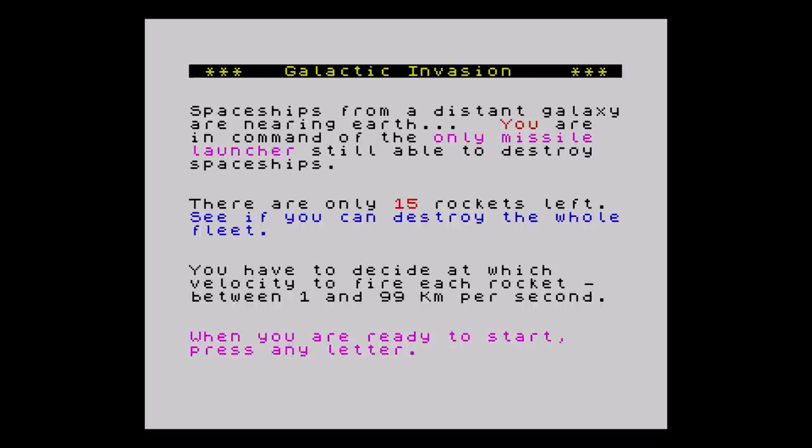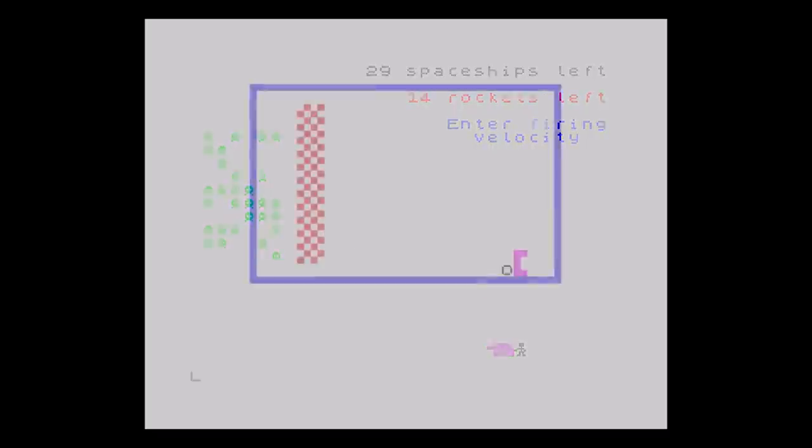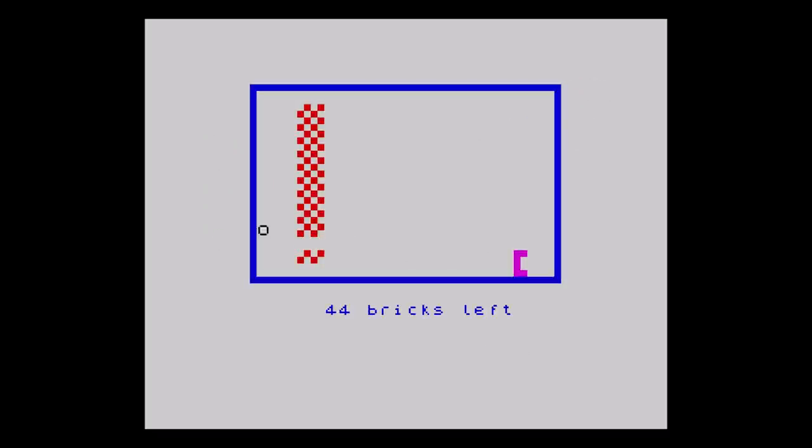First is Galactic Invasion, and it doesn't even auto run. Oh dear, this is the same game as Martian Knockout. On to Drop A Brick then. Rather unfortunate title there. No auto run again. And it's a simple breakout game. No sound. Let's move on then.